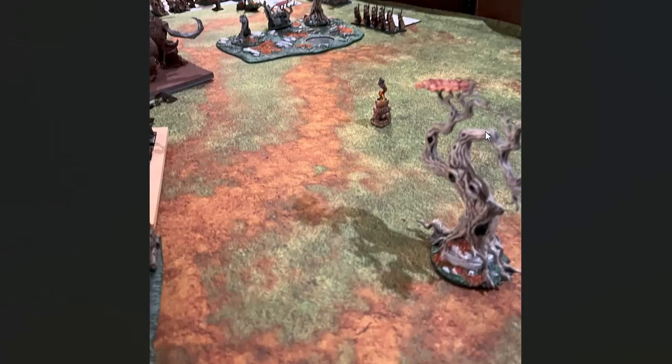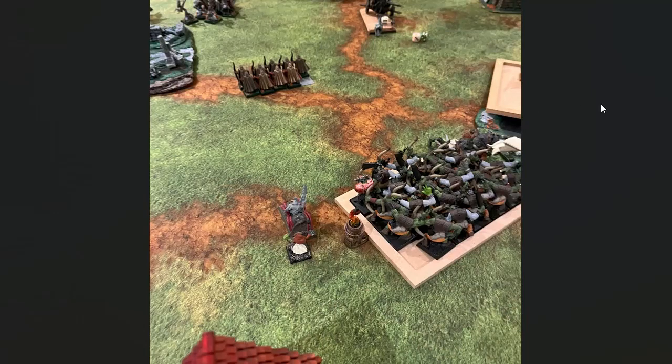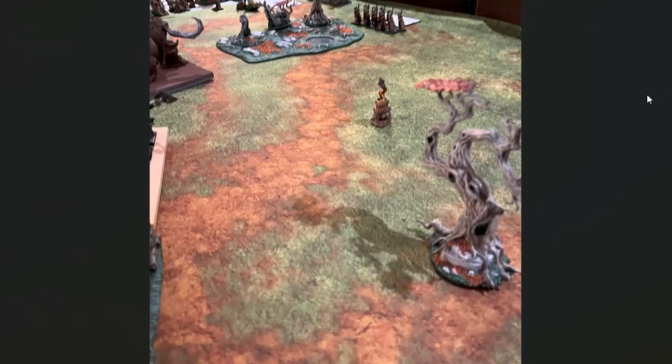Turn five for Sylvan Elves: he moved the wounded unit of Archers with four guys left, moved back the other unit of Archers, and the far unit of Archers didn't rally so they kept running. He had no magic left, so that was pretty much it. In my last turn, I also managed to get Twisted Effigy on those guys again — they were just standing out in the middle of nowhere.